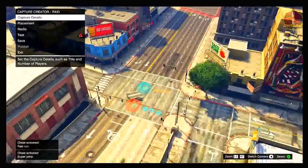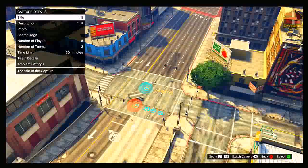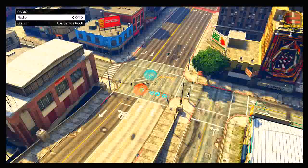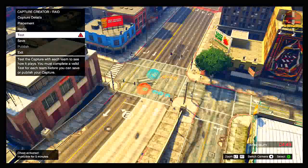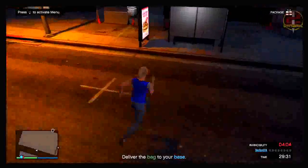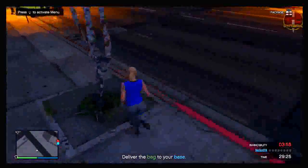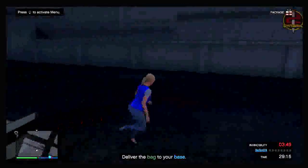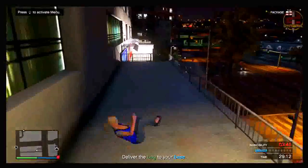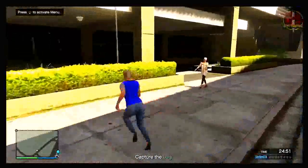As you can see, I'm now importing the cheats and it says 'cheat activated' in the bottom left corner, confirming that the cheats are working. Once you've imported all the cheats you want, make sure you set the time limit of the capture details to 30 minutes and then click on test. Once you click test, this now acts as an invite-only session. You can invite your friends and have fun. When the time limit is up, click test again, input different cheats, and invite friends back.